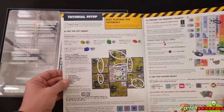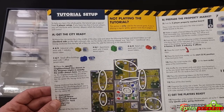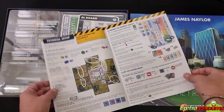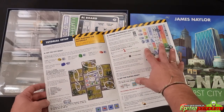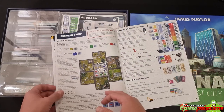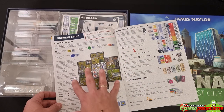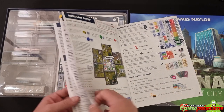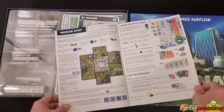Here's how you set up the game for the tutorial. It's a very thorough and detailed explanatory process. You get the city ready, you prepare the property market — which is a separate section — and then you get the players ready with their player setup. This is the regular setup with city, property market, and players. It's nice that they've set it differently for the tutorial so it can be more accessible.